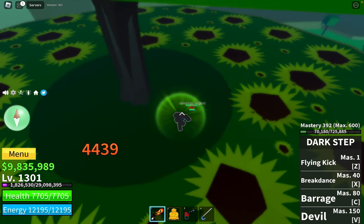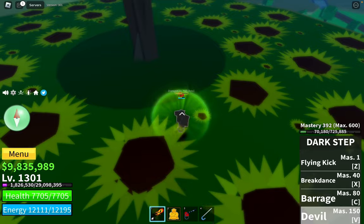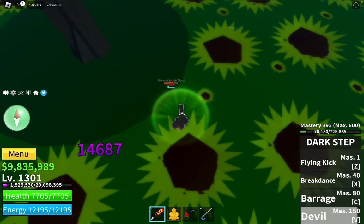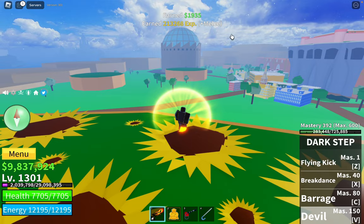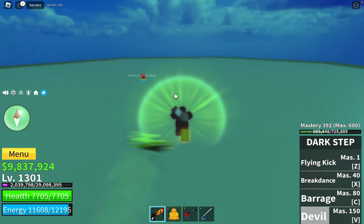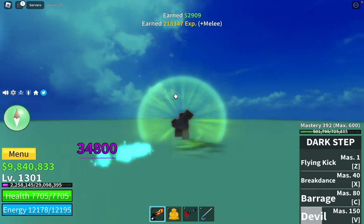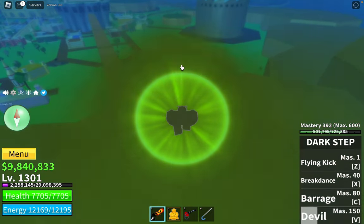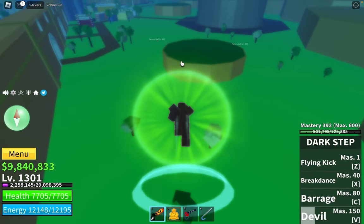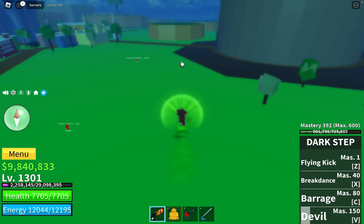About 20 minutes have passed and the Diamond boss has spawned. We're going to kill him first, then Germy, then Fujita. I'm going to activate my devil skill to do more damage, M1 spam, and just like that Diamond is killed. Now on to Germy - he's all the way on that hill over there. Now we're at Germy's location. These guys are all pretty easy if you're around my level. I recommend being at least level 1000 before doing this.